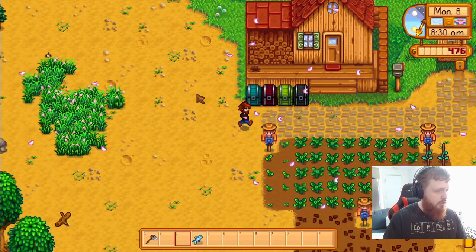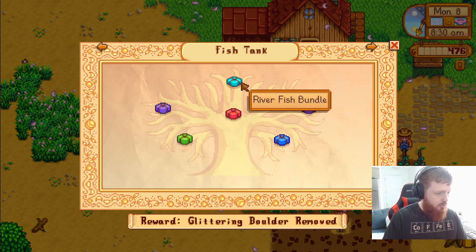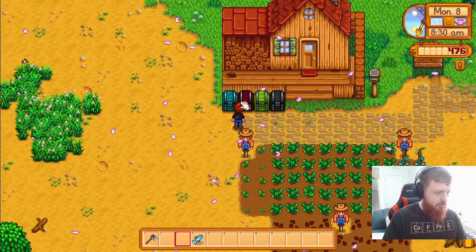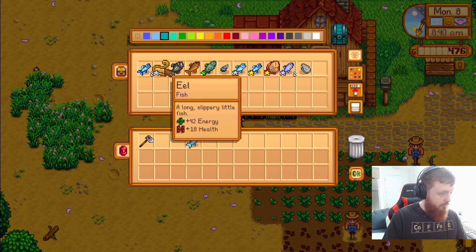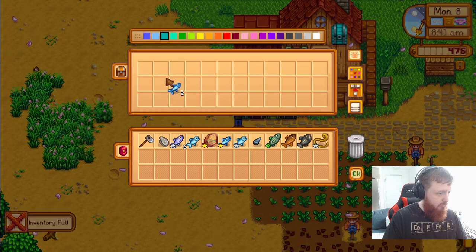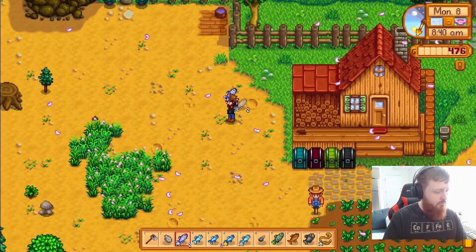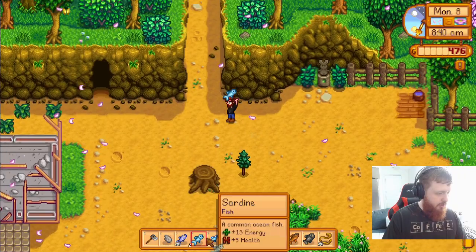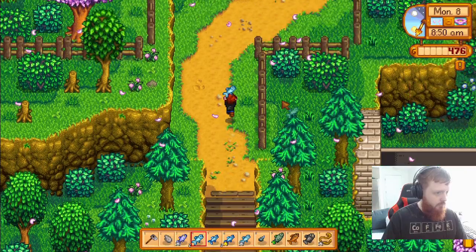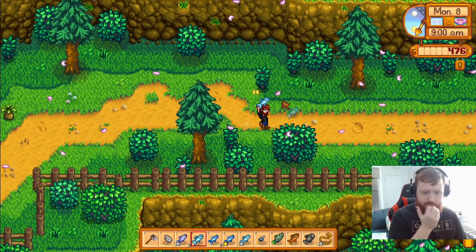What fish do we need for the fish tank? We need sunfish, catfish, shad, and tiger trout. I figure if I just take all of these we can figure it out as we go. The flounder is probably not one of them. We do have to go give a sardine to what's his name, so let's head over there. We'll have to come back this way anyways.